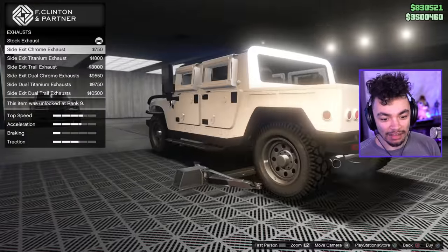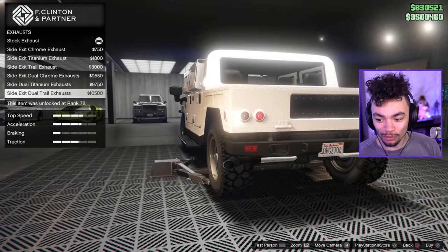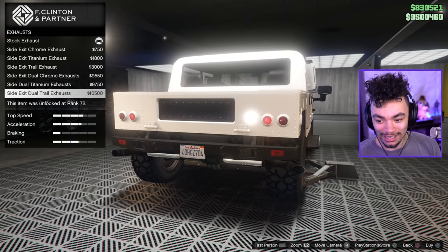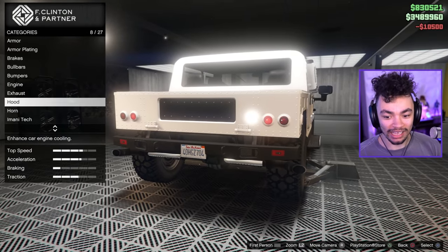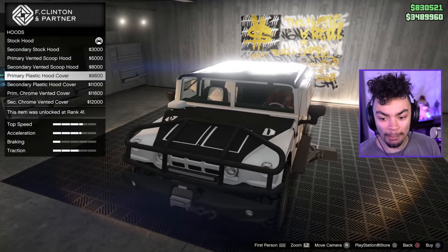They've now made it so I can actually rev — maybe it was just the other car that couldn't. Give me smokestacks please. No smokestacks, but we've got dual exits — that looks pretty sick. Going for matte black again. We're going a little bit more subtle with this build.